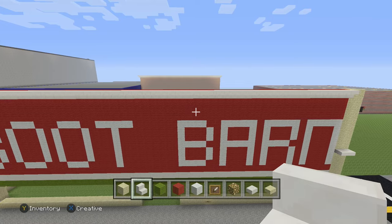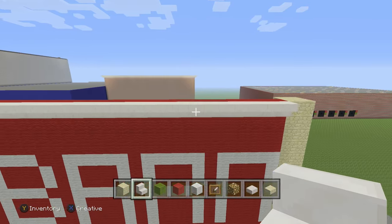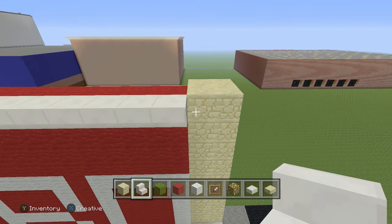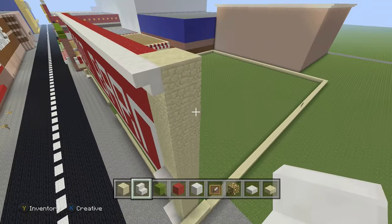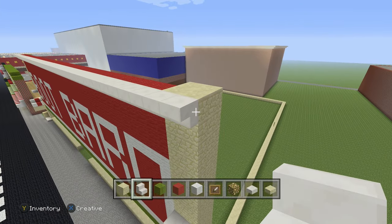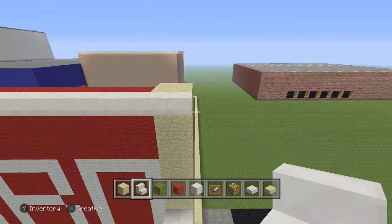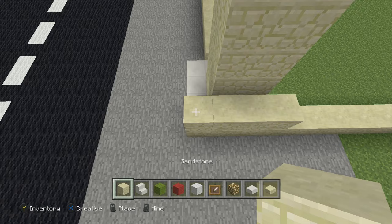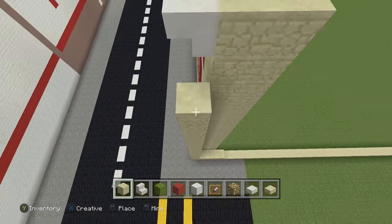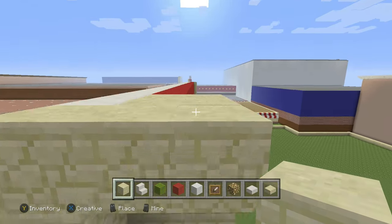We went with the red wool, quartz stone stairs upside down. We're going to finish the front, then go with the quartz stone stairs upside down to the corners, and leave this blank because we're going to fill it with blocks once they're made. Since that's all nice and done, fill all the way to the top with stone so it blends.